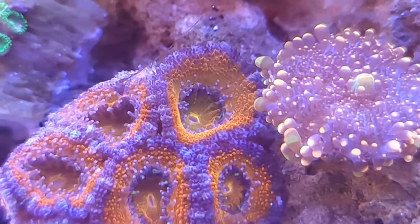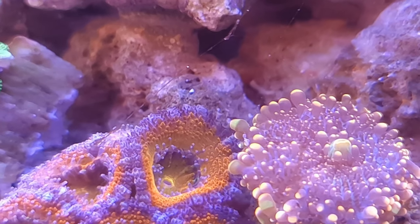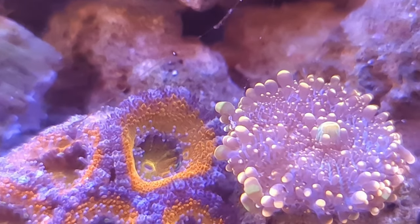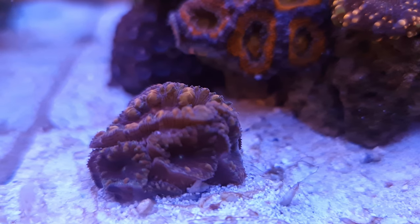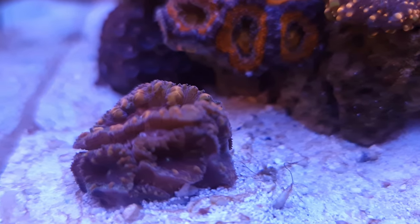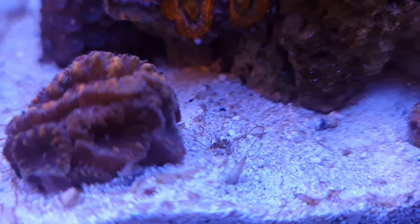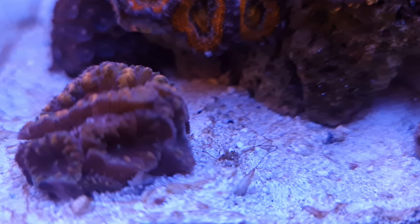A couple of days ago I used a bit of Refugoid in there to target-feed a couple of corals — I don't know if that had adverse effects. The plan is to monitor the pico to see if it develops into a mat on the sand bed, which would confirm it's cyano. If there are snot bubbles, then it's dino.